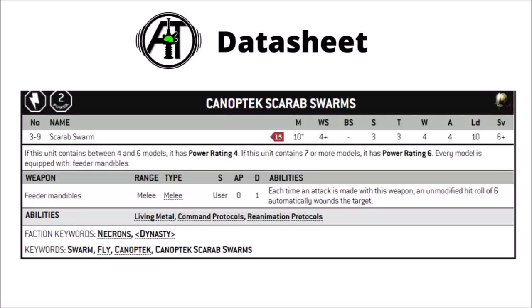So here we have the latest datasheet for Canoptic Scarab Swarms, who are of course a fast attack choice for Codex Necrons. They're 15 points each, and you can get between 3 and 9 of them in a unit. They're fairly fast, with 10-inch movement, weapon skill 4+, strength and toughness of 3, 4 wounds, 4 attacks, leadership 10, and a 6-plus save.